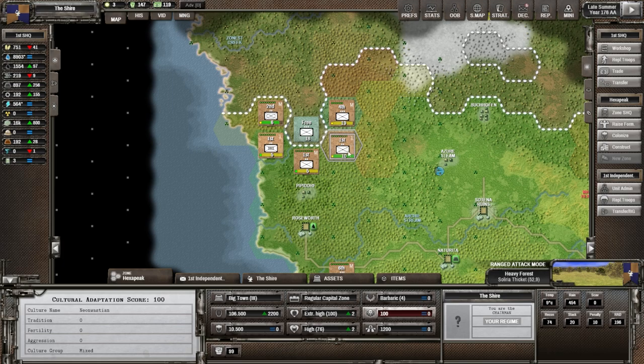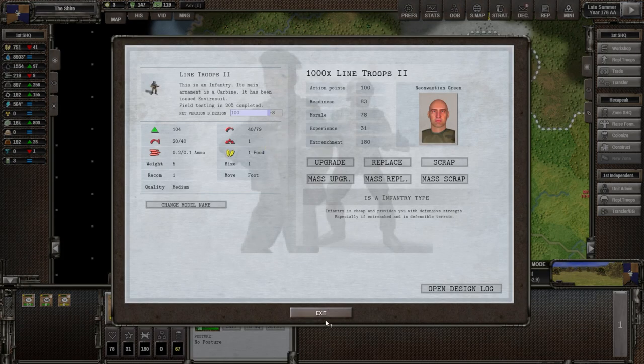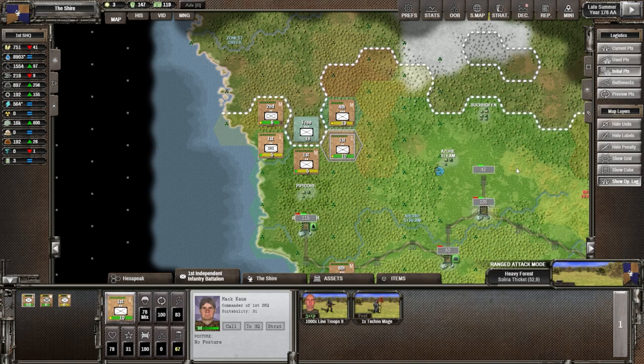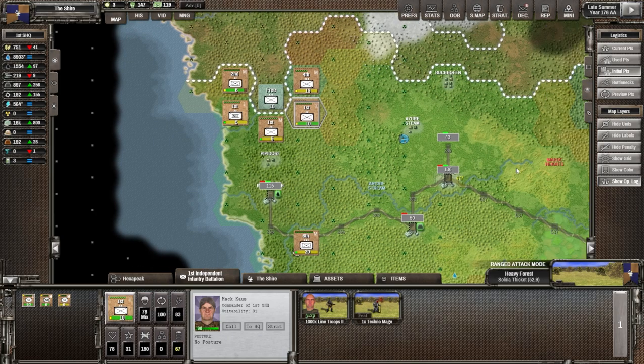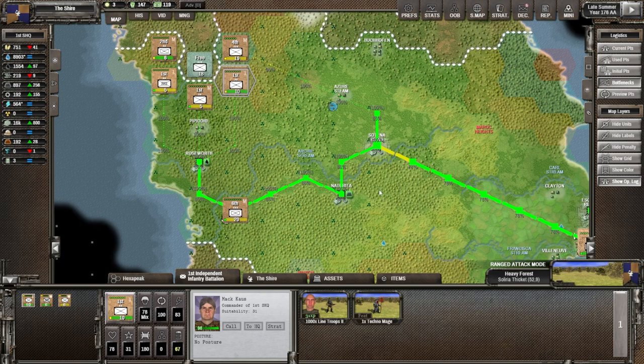This is not a militia unit — that is our regular infantry unit, and it's slightly better than everybody else. Looking at the line troops, we have 79 in defense, so it was a good deal that they attacked that one. Since we have a new turn, let's figure out the logistics. Going to the initial points, it looks like we're in good shape. After giving supplies, current points also look pretty good. Let's go look at the bottlenecks.